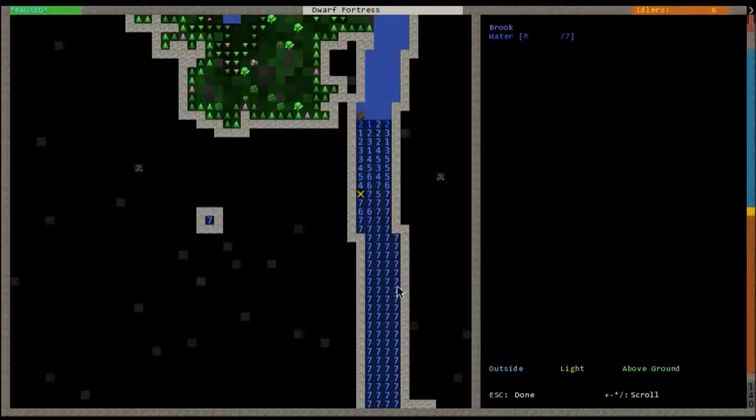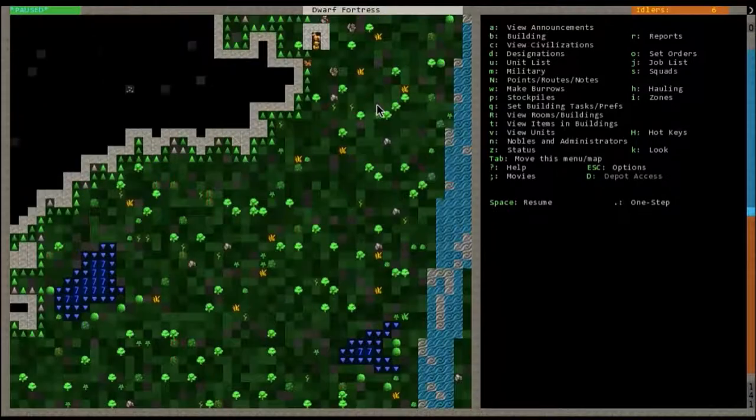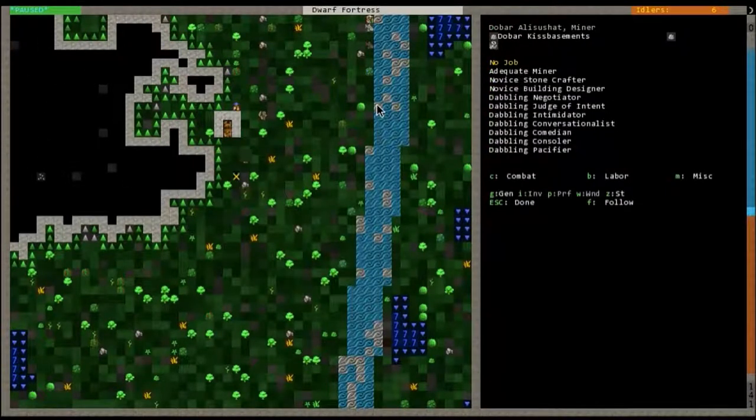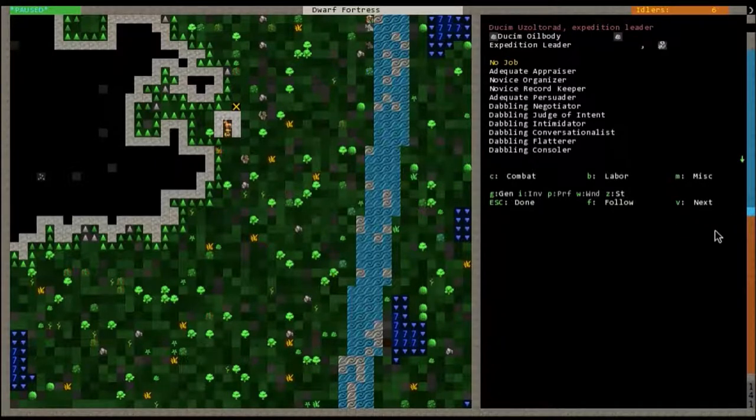Seven is the max water level. You can see the water sort of tapers and then goes down. The next view mode is V — that's basically character and creature view. You can hit V and scroll around. Here's a dog; if you want to see the next one you can hit V again and it'll go to the next creature.